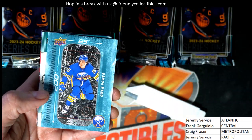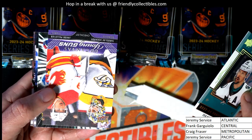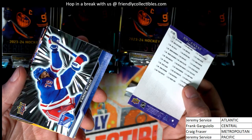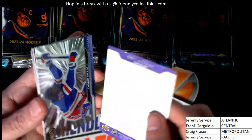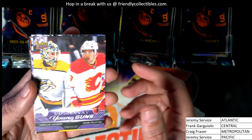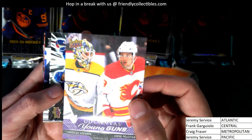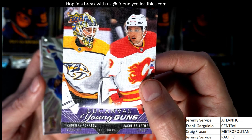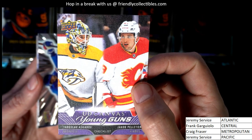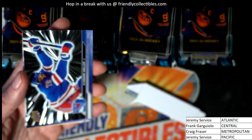Oh, a Power card for the Sabres. A Young Guns Upper Deck Canvas card — it's a checklist card too — and then we have one of these burst parallels, silver. So there's two players featured on this one, so this is going to go to random between the two different owners if there are two different owners. We will be randomizing between the two owners for this card.